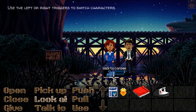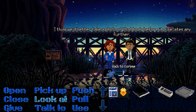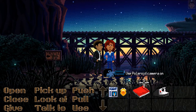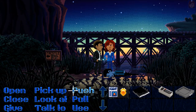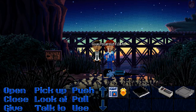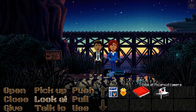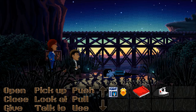We can also use the left or right triggers to switch between characters — so we get to play as both. I think we'd better take a photo of that body before it pixelates any further. There's no film in the camera, so let me switch to the other character. Give the polaroid film to the first agent — there we go. Switch back to use the camera and use the camera on the corpse. Smile!